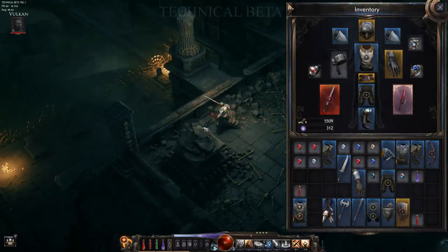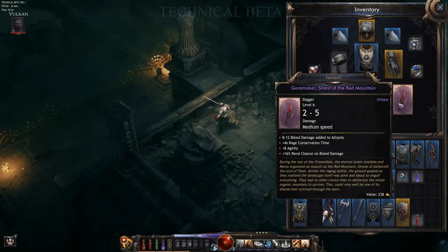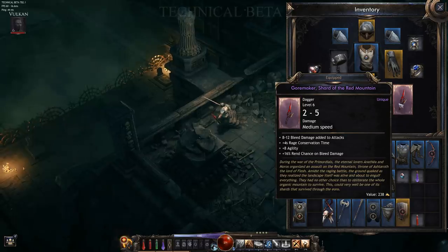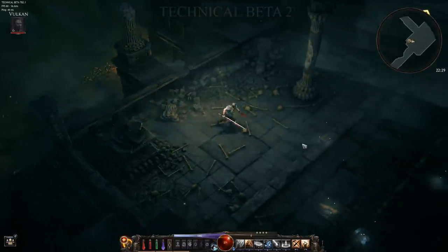What's going on guys, welcome back to the Forge, I'm Vulcan. Today we are taking another deep dive inside the Wolson Technical Beta 2. Off camera we managed to get a unique drop: Gore Maker, Shard of the Red Mountain. Look at this beauty. First off, the icon looks fantastic. Then look at everything else: 8 to 12 bleed damage added to attacks, plus 4 rage conversion time, 8 agility, 16% chance to rend on bleed damage. Naturally it's level 6 when it dropped, but phenomenal that it dropped at all.